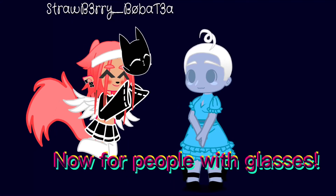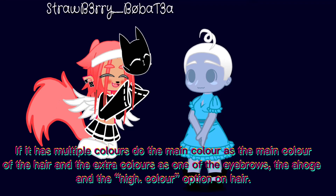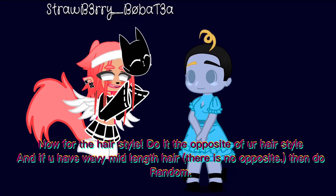Now for people with glasses: for the hair, the color will be the color of your favorite item of clothing or accessory. If it has multiple colors, do the main color as the main color of the hair, and the extra colors as one of the eyebrows, the ahoge, and the highlight color option on hair.